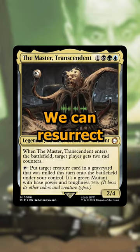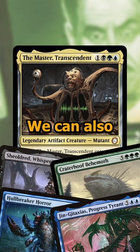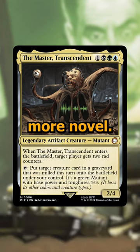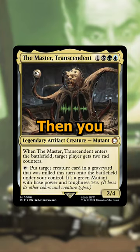In terms of things we want to resurrect, we can resurrect things with really powerful abilities that are on expensive creatures to cheat the mana cost, but we can also resurrect things that are a little bit more novel. Things like Corridor Monitor allow us to untap our commander to resurrect multiple things a turn. Then you just want a bunch of value creatures that the Master can grab out of your graveyard.